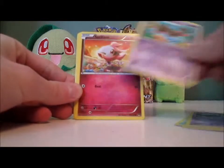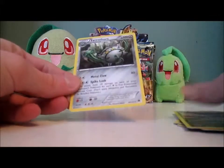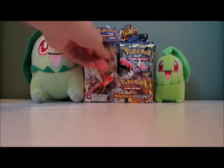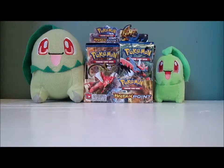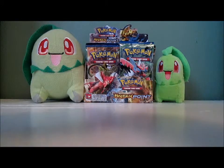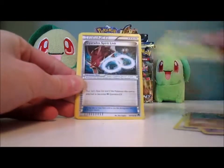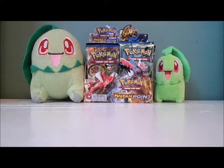I hope we get a few more Chikoritas. Pack: Shinx, Ducklett, Honedge, Skrelp, Spritzee, Gyarados Spirit Link, Misty's Determination, Arcanine, Dragalge Reverse which is a Rare, and a Ferrothorn. A card that would be hilarious to get — I've gotten two Gyarados Secret Rares, the Gyarados EX Full Art Secret Rare. If I get one in this box that would be hilarious — I think it's about one in two or three boxes.